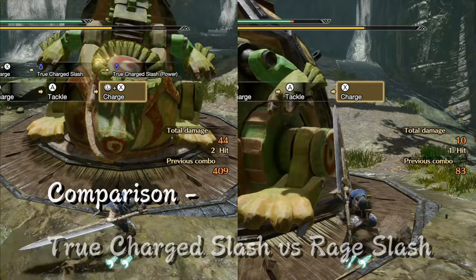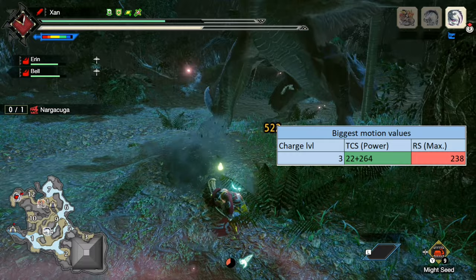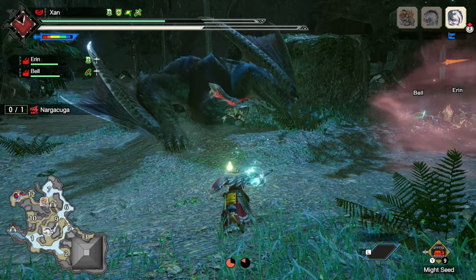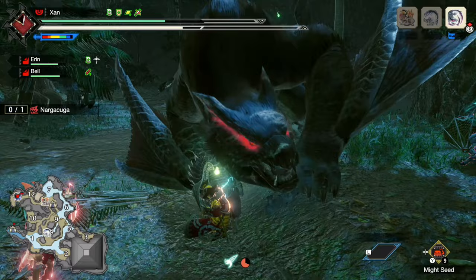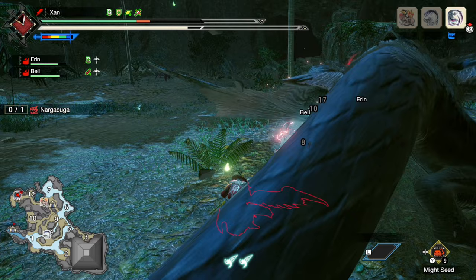Unlike with the other switch skills where one was generally favorable over the other, Rage Slash and True Charge Slash are both great. The optimal choice just depends on the monster you're fighting. It's easy to see from the motion values that TCS is the stronger option, however landing a TCS requires long openings, which not every monster has. As a general guideline, on monsters that have many TCS openings like Narwa, Nargacuga, Magnamalo, or topple easily like Apex monsters, TCS is the optimal choice. But if the monster has few long openings and doesn't topple easily, like Teostra or Chameleos, then Rage Slash is better.